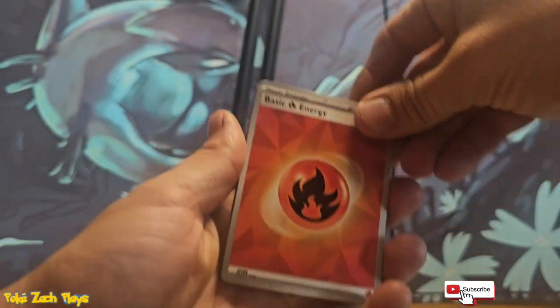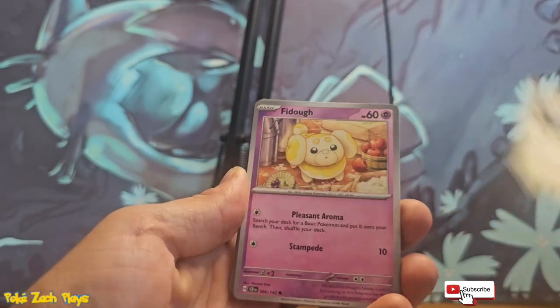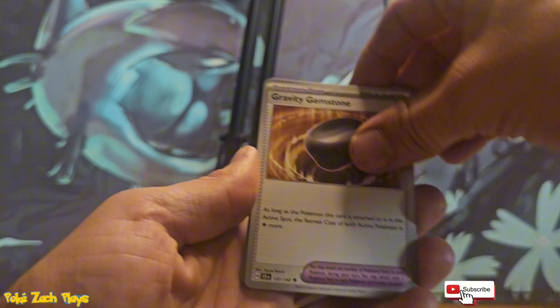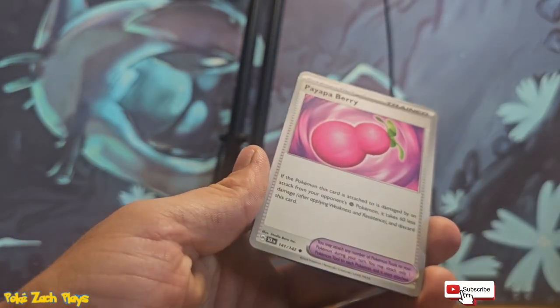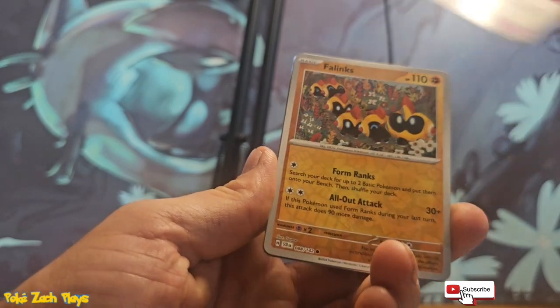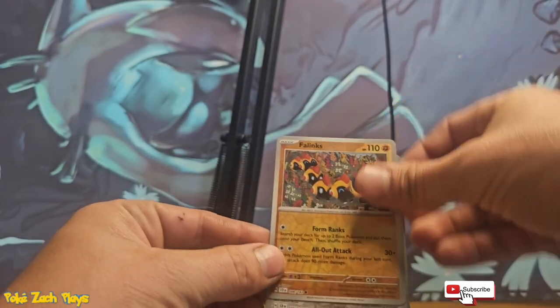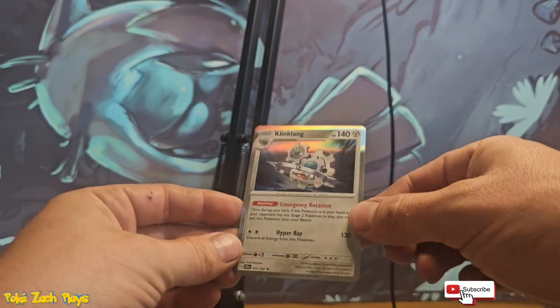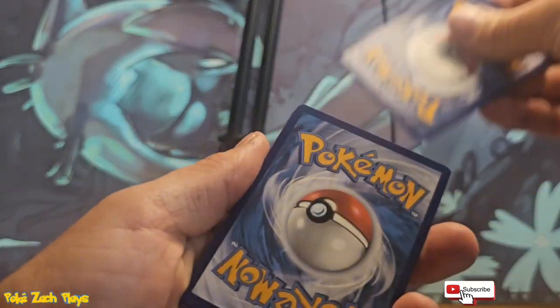What are you giggling about? Wow. I guess there's some new ace spec cards in this set — no idea what that means. Do we have another one? We just got a holo. You want the good card? Yeah, the good card.